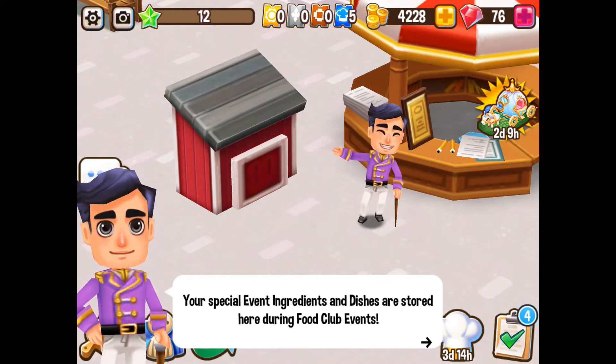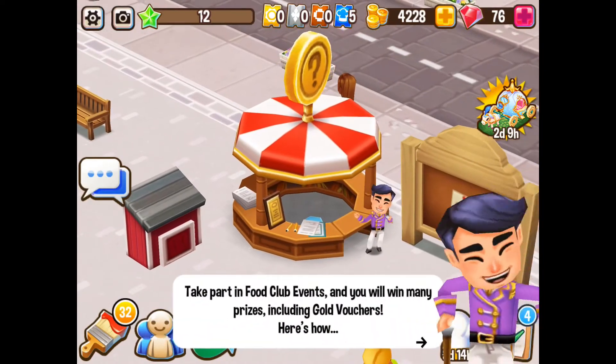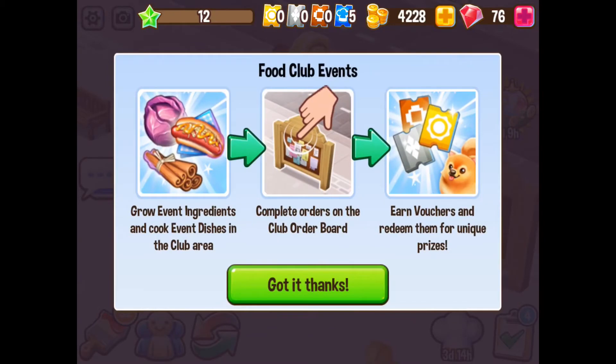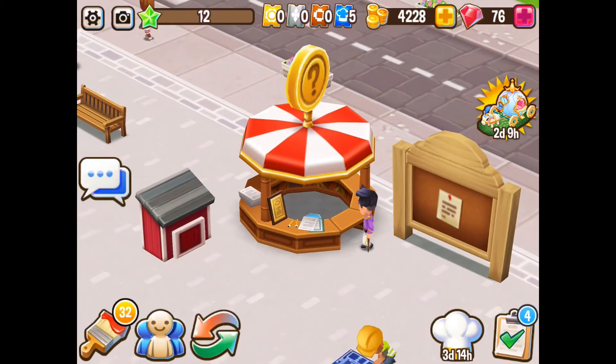Ta-da! Your food club storage is where special event ingredients and dishes are stored. Take part in events and you will win many prizes. Grow ingredients and cook dishes, complete the orders, and earn vouchers to redeem for unique prizes. Yes please! Okay, got it, all right!